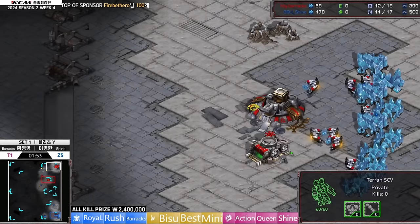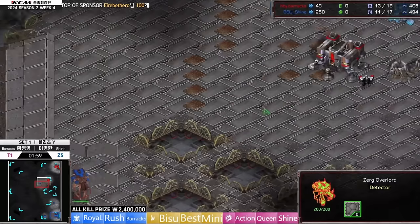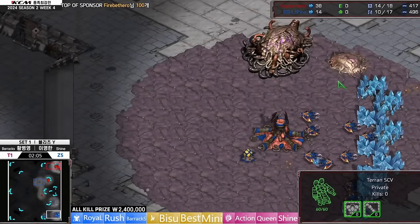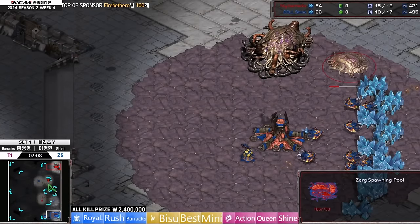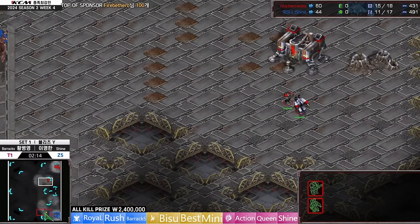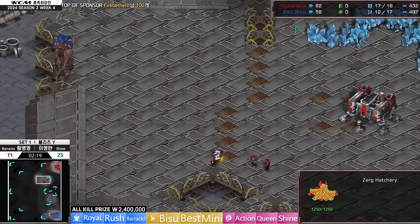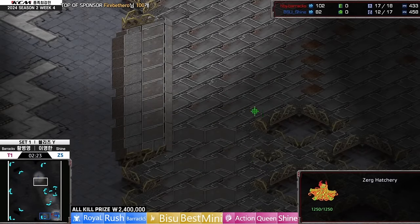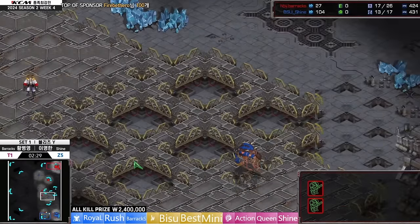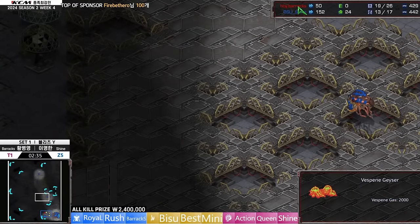Shine is just getting into his 12 hatch here, and Barracks went 8 Rax — that's going to be putting on pressure early. Shine's Overlord will make it to the cliff. I don't think he's identified it yet. You have to be very on top of things when dealing with 8 Rax. They'll wait for two or three Marines and come. He just barely saw it — that was timed out so well. Barracks had almost got it figured out when to go so he wouldn't be spotted, but Shine just barely caught the tailwind.